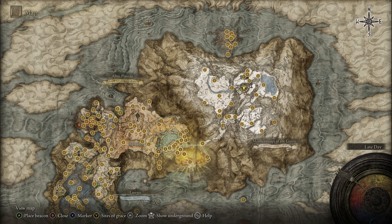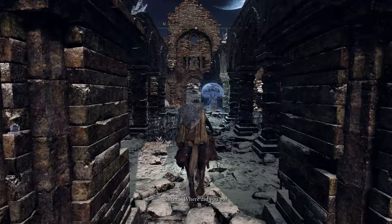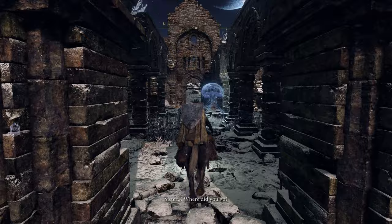Another spirit summon interaction is with everybody's favorite jellyfish, up here in the Stargazer Ruins in the area of Caria Manor. When you come here, you will hear this jellyfish talking about its sister, and if you summon your spirit jellyfish right next to it, they will have a little reunion and then you unlock a gesture.